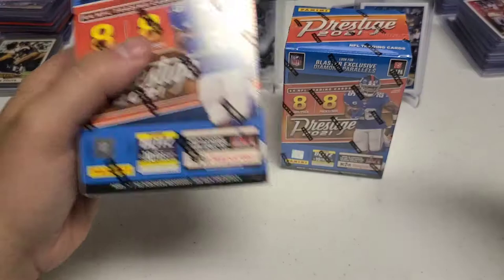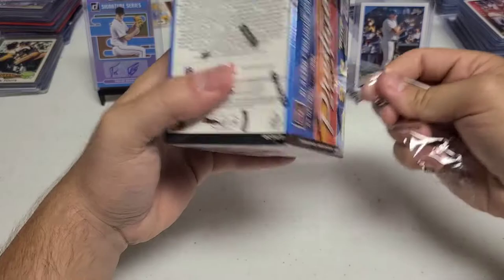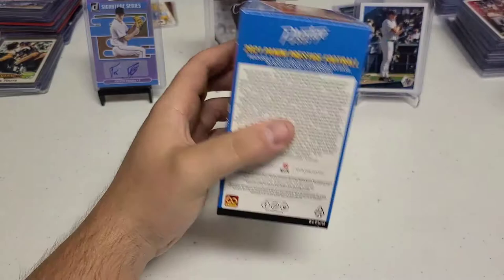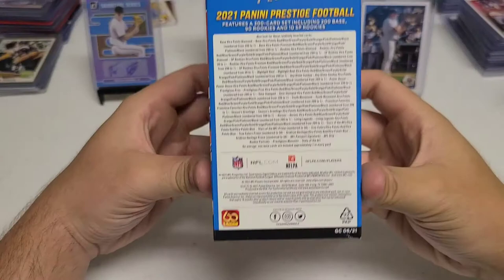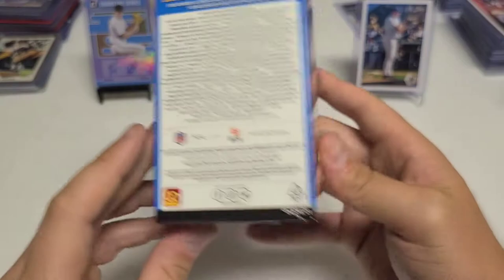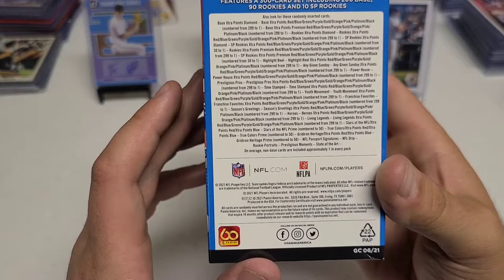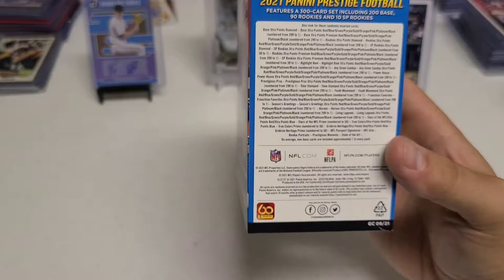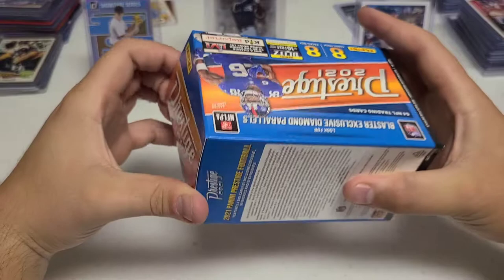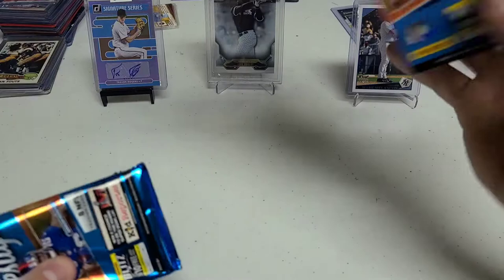We have two boxes here and we're going to open them both up. We'll go with one at a time to keep things squared away. I got some caffeine so I'm feeling pretty jacked up. I like Prestige — even though they're in their college uniforms, I still think they're pretty solid cards. What we're really looking for are short prints to 10, autographs, and big names like Fields, Lawrence, and Harris.